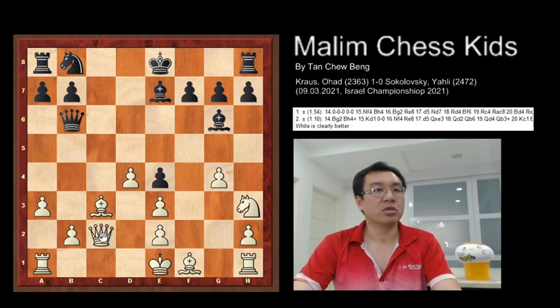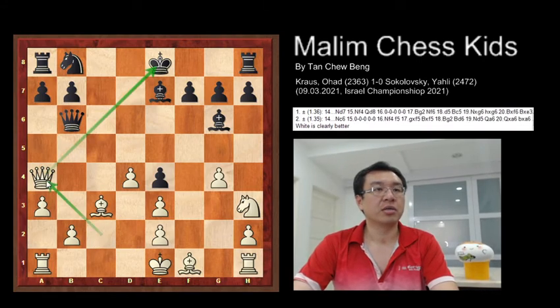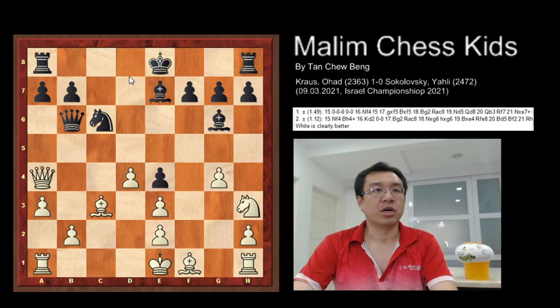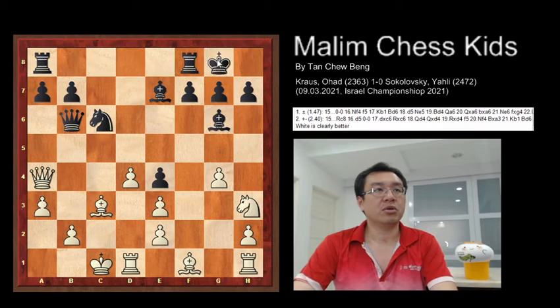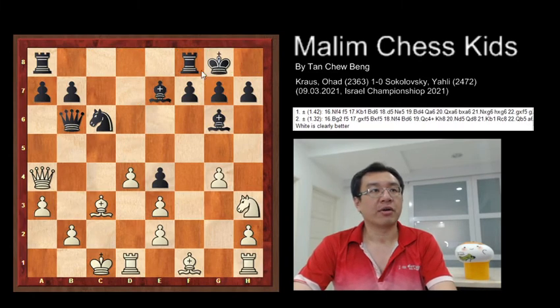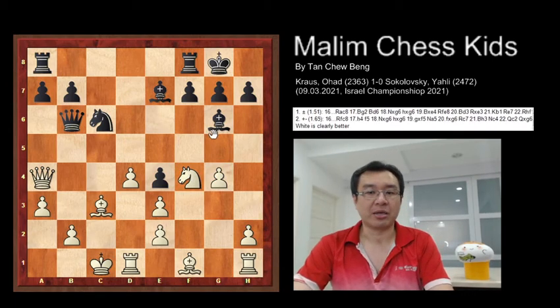The queen goes to a4, checking the king. Then knight to c6 was played. Now White goes for a long castling, with the idea to push pawns forward and attack the knight. Black also goes for long castling. After this, knight to f4 keeps developing the pieces to attack Black's position.